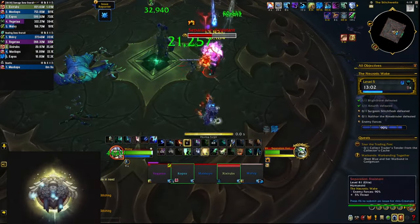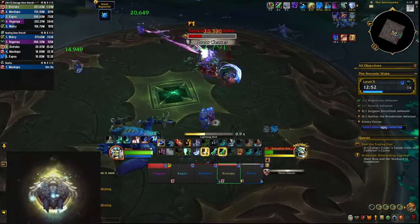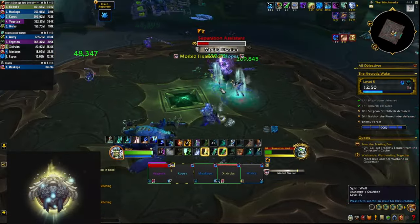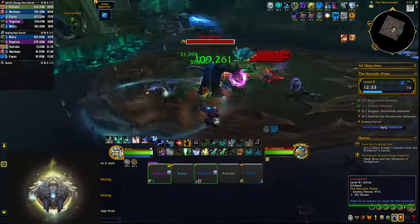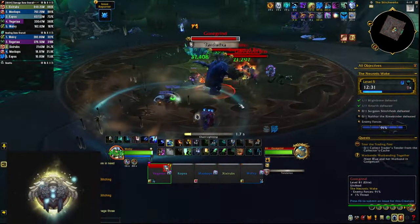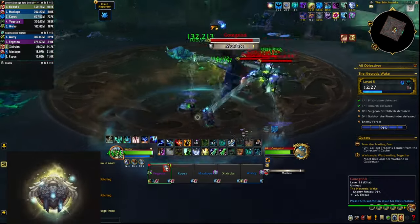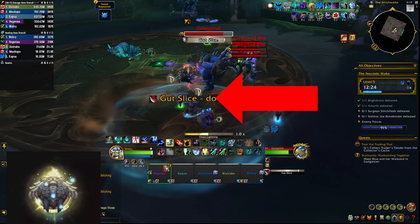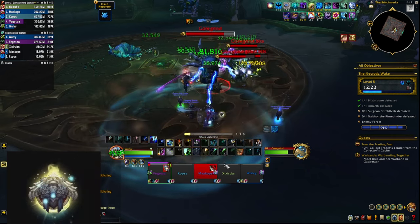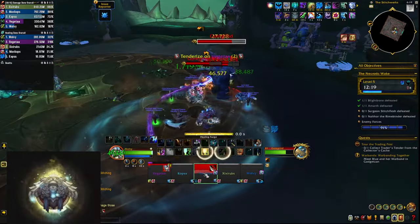The assistants have one new mechanic — Morbid Fixation. Once they cast that they start chasing someone in your group, so keep your distance and run away because if they catch you, you die. After killing them you fight two mini bosses. The first is Gore Grind, which puts the same stacking damage-increase debuff on your tank and also casts Gut Slice — a huge frontal that you need to dodge because it not only deals damage but leaves a nasty bleed that will most certainly kill you.